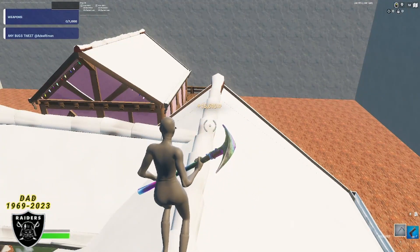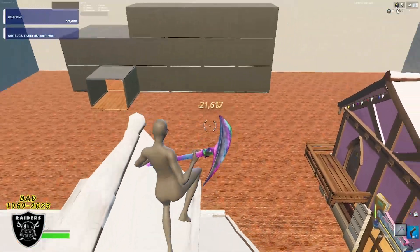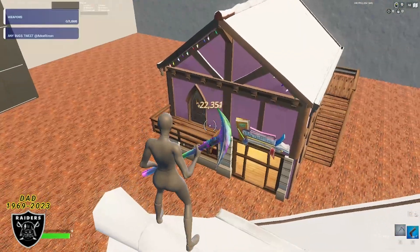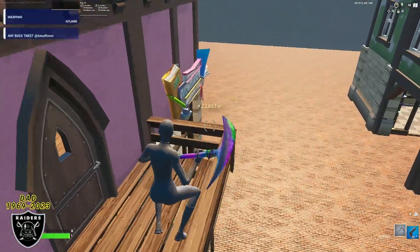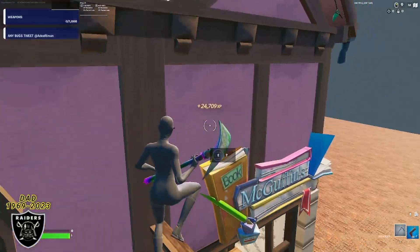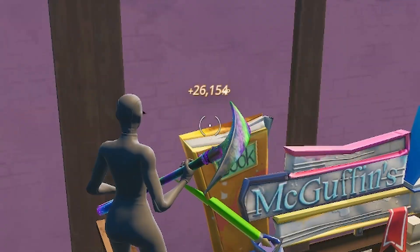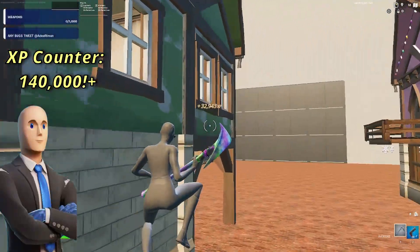I'm still waiting for someone to take advantage of that shout out offer. Moving on, as we push over 20,000 already, mantle or glide over to the wooden balcony. Once you're on the balcony, walk along the edge and look at the side of the McGuffins sign above the doorway — that's where our next XP burst is.